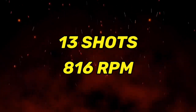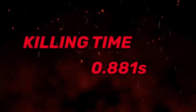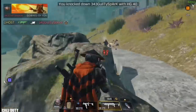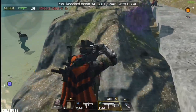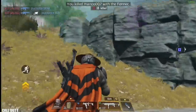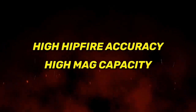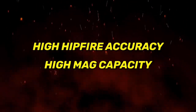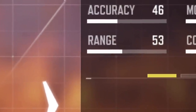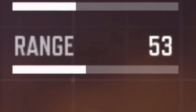In number nine we have the Cordite, with 13 bullets to kill an enemy and a fire rate of 816 rpm. It was number four on the list in my last best weapons video because it had the best hipfire at that time. It's still the best hipfire weapon this season, but things are different now as there are many more good hipfire weapons. It has a large mag capacity of 40 bullets and notably the highest range across all SMGs at 53 range.